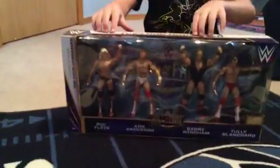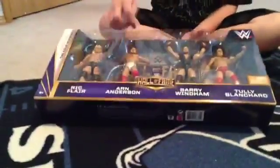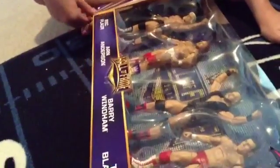So the package looks really cool. You have the Hall of Fame background — the 2012 background — and right here it says Class of 2012. It comes with Ric Flair, Arn Anderson, Barry Windham, and Tully Blanchard. You can see all the guys up here. Arn Anderson with the best spinebuster ever.